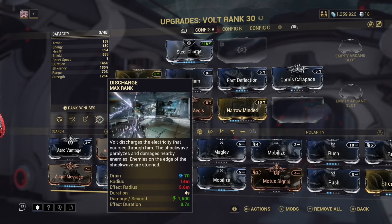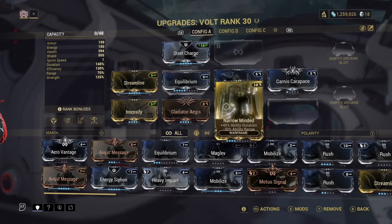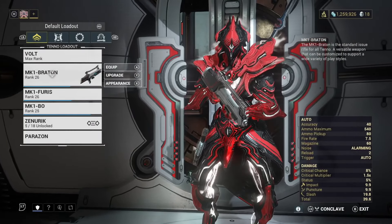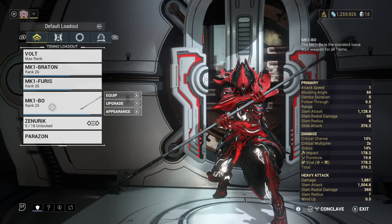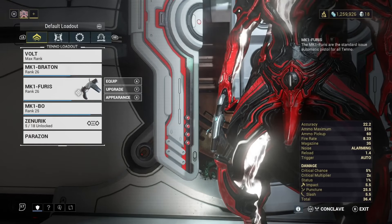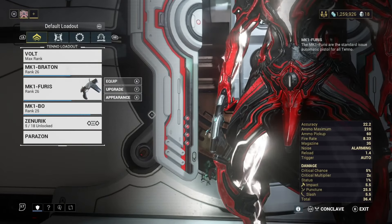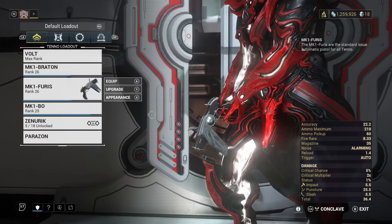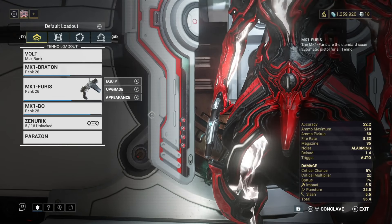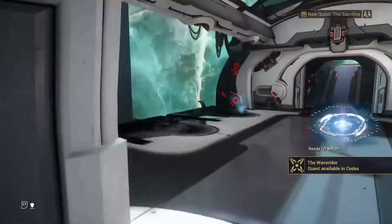I played around in Sanctuary Onslaught and did a little run with some MR fodder weaponry. I'm going to play another round to finish these off - I've got a Mark 1 Braton, Mark 1 Paris, and a Mark 1 bow, all not great weapons, but they're close to max. Then we can dump them. After that we're going to jump into some Railjack missions, and also try some of the Infested syndicate content. We're still on the hunt for that Alad V coordinate set.